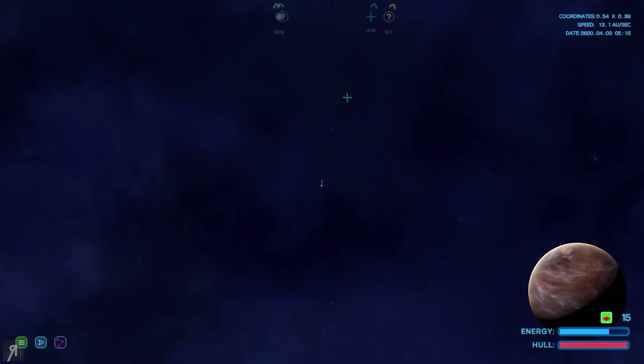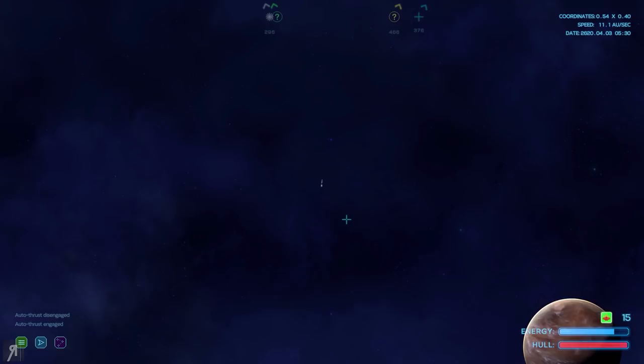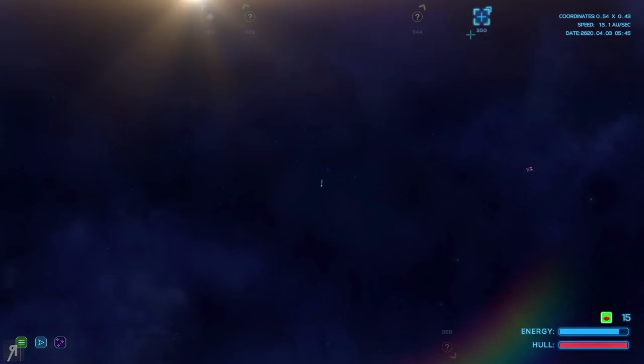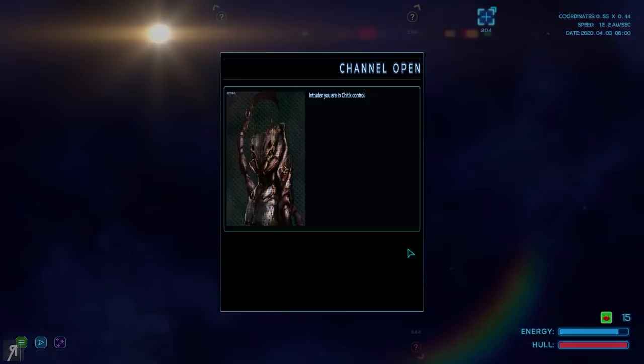Let's actually make our way towards the nearest ship. I'm going to enable cruise control — auto thrust is now engaged. Scanners have picked up another Starcom signal. Looks like it's Kite Station. Maybe they know what happened. I've marked it on the HUD. Oh, there's actually someone attacking us. Is that someone attacking me?